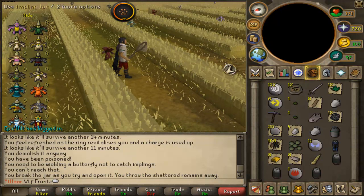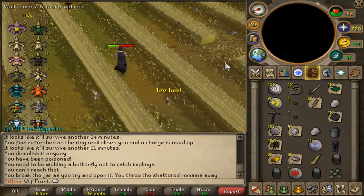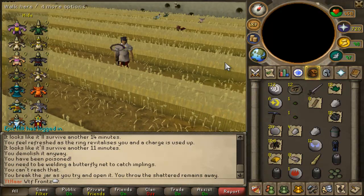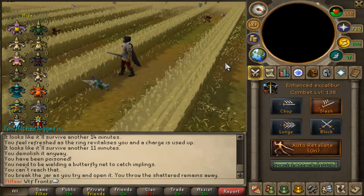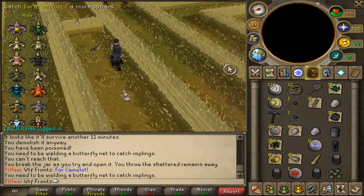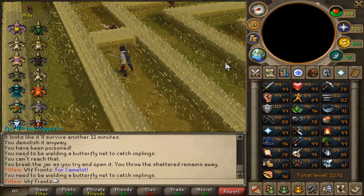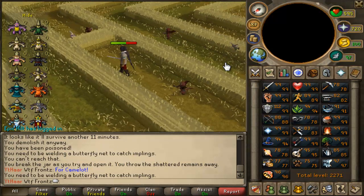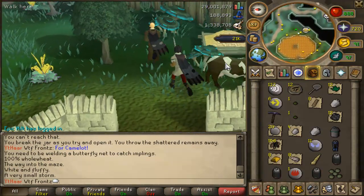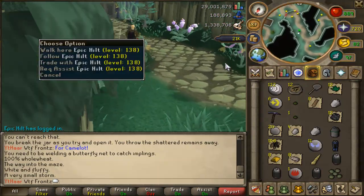I finally got the frog spawn from the gourmand implings - let's just not eat this thing. Now we need to wait an hour until we can make the black dragonhide armor. We could go kill grotworms - they drop a lot of rune stuff and rune ore. Now Dennis is going to take me to the place where you buy a dragon dagger and he'll be giving me money for it because I only have 21k.